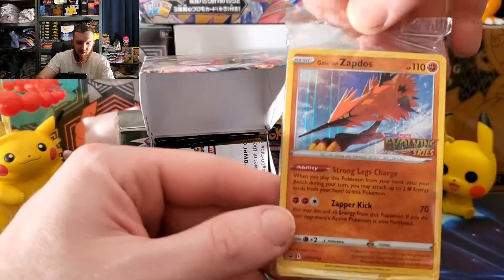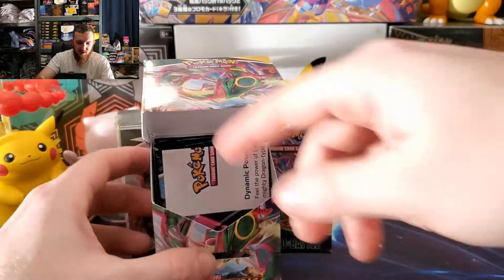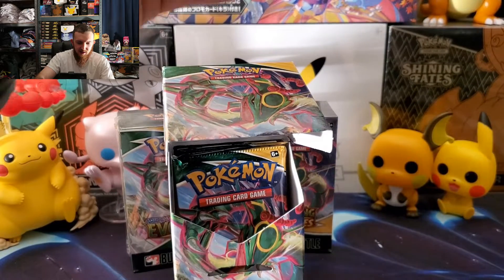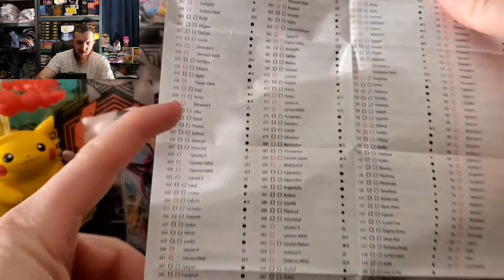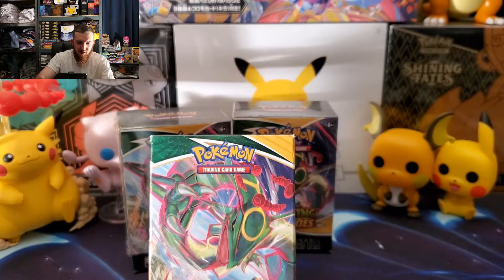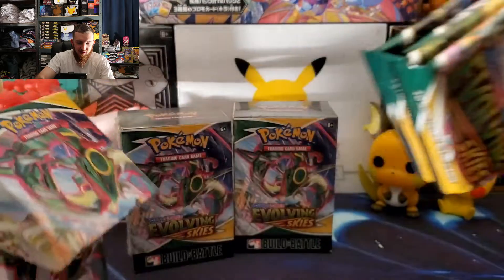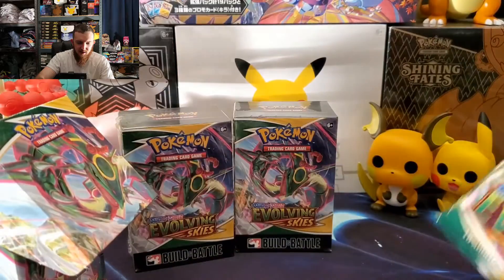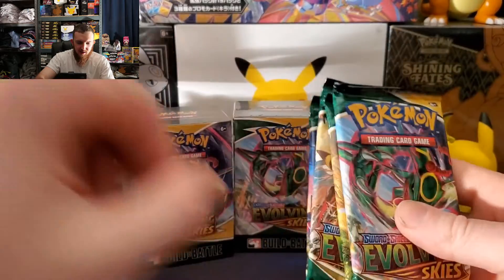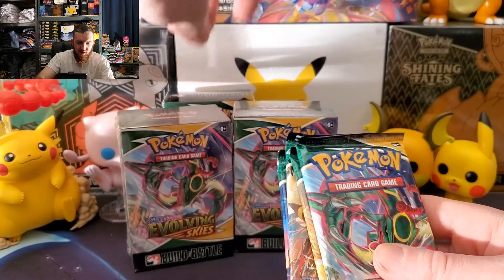Galarian Zapdos! Here we go. Already had Galarian Zapdos but we'll take it. This thing is very nice. And we get four Evolving Skies booster packs. Here we go — sometimes I can get some crazy hits out of these Build and Battle boxes. I figured three should be right around the right number to get something really good.